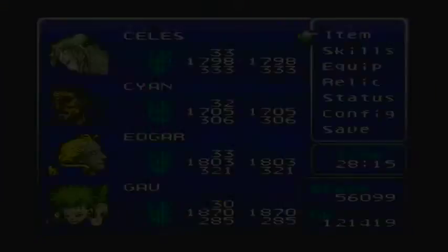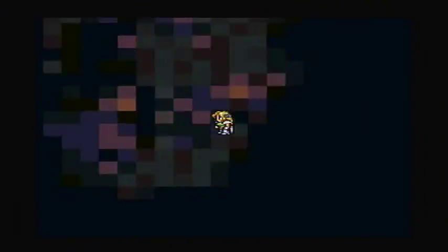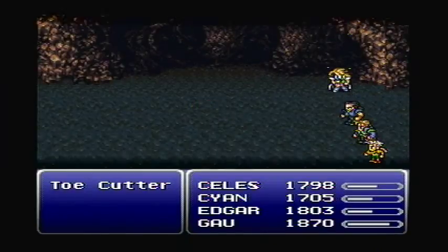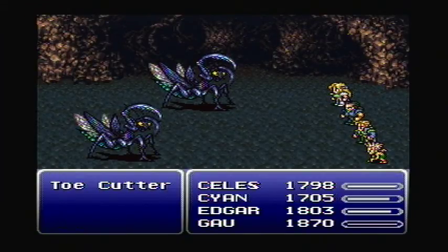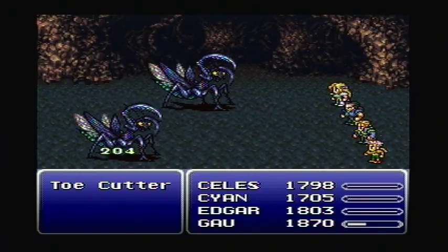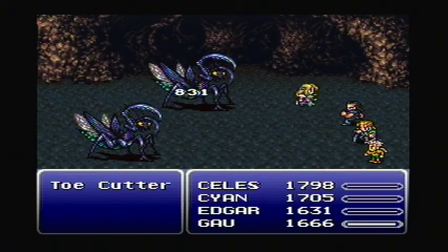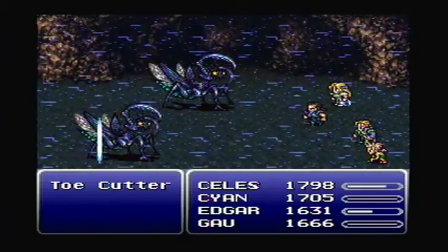Hi guys and welcome back to Let's Play Final Fantasy 6. Josh Ramron here and we're in the Belt Cave. I'm going to destroy this Toe Cutter - there are two of them this time. They're the annoying enemy in this cave and that's all there is in this cave that I can tell. So they need to die. Toe Cutters for days. That's all there is.